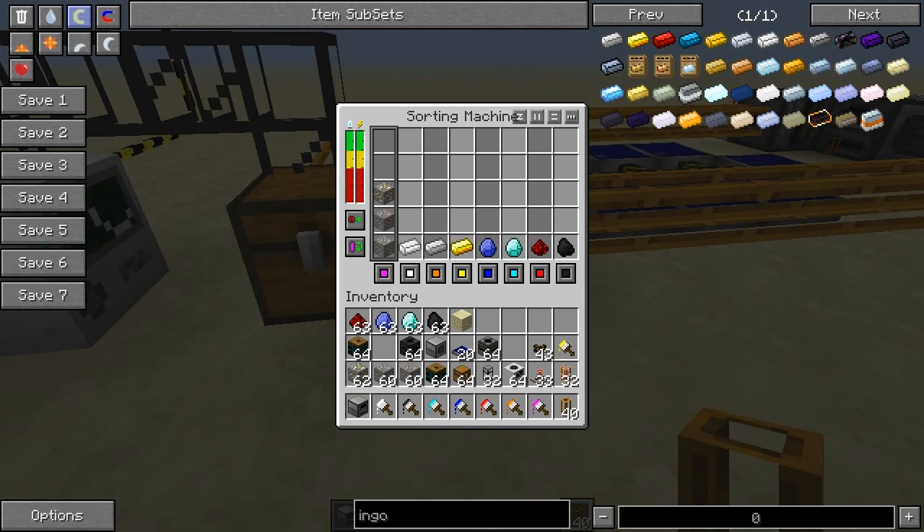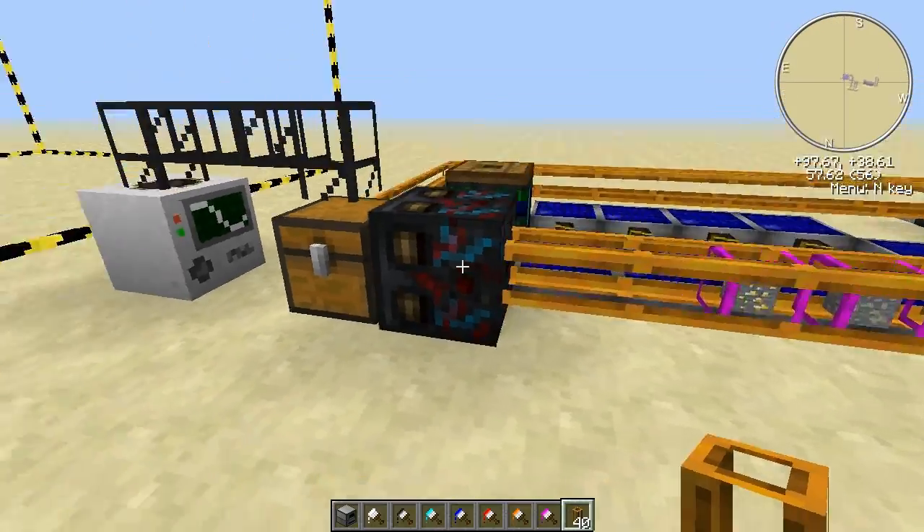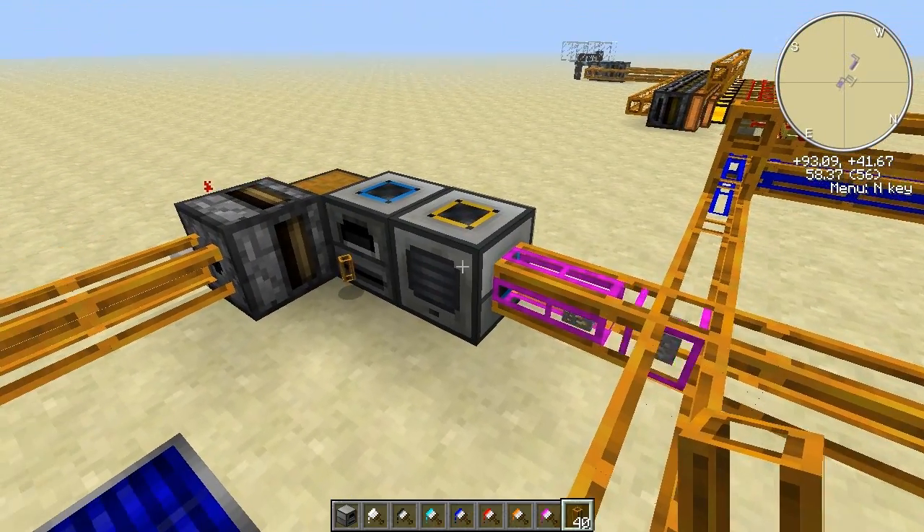You can configure the sorting machine on what it will do. These are the types of configurations it has. This setting means it will sort them individually, one column at a time. This one is 'any item', which is what we are going to use. This configures when the sorting machine will draw out the items — I believe that's 'all the time' or 'when it receives an item'. As you can see, all of these ores get color coded and thrown into the pulverizer.